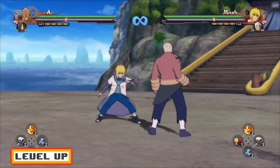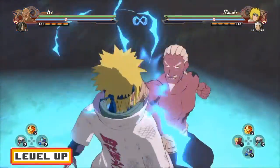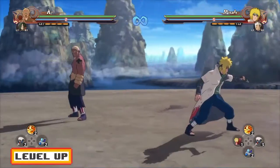Undertaker approaching Minato, because he's tired of his Rasengan spam. Ladies and gentlemen, Undertaker with the Tombstone Slam! What's up, guys? Let me ask you a question.